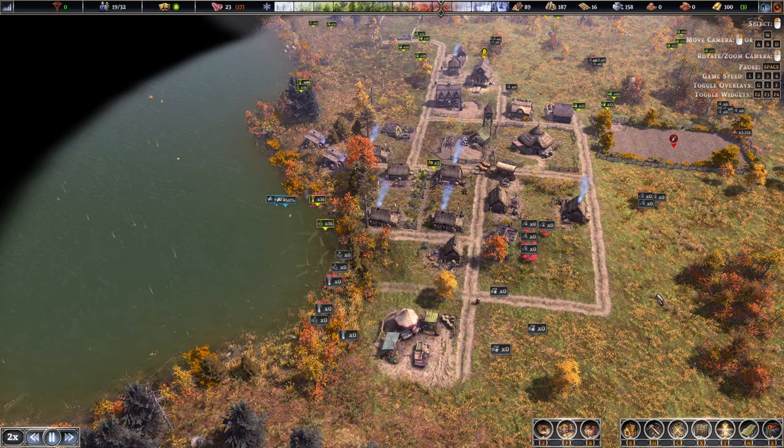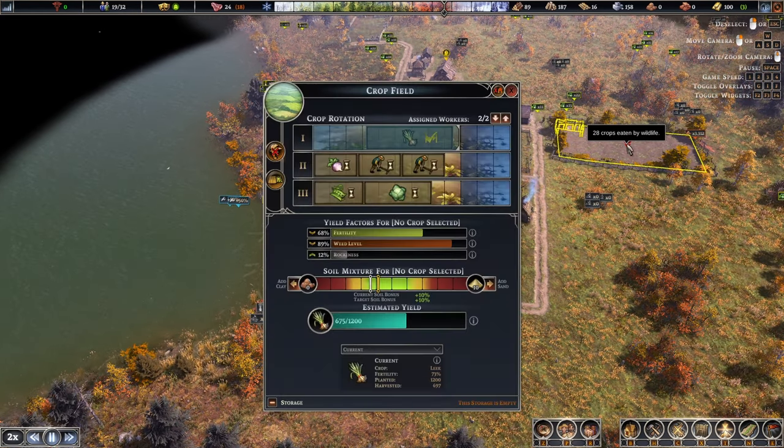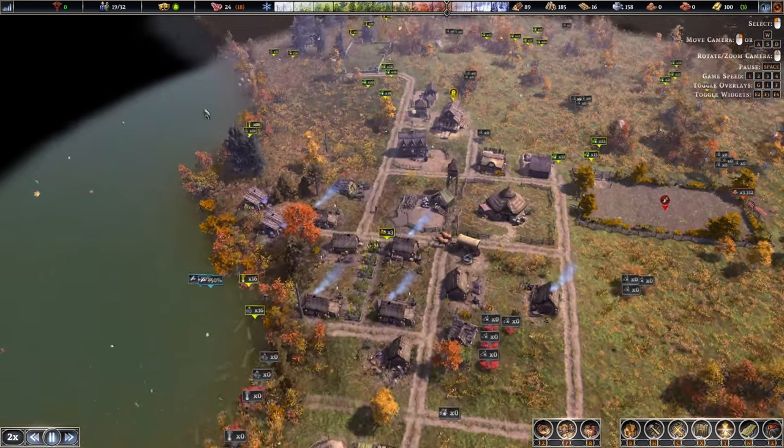Hello brothers and sisters and welcome back to Farthest Frontier, one of the most difficult survival city games out there at the moment, besides Frostpunk. We're doing pretty well here — we just harvested our first batch of crops for the season, finished our leeks off, and I can see we immediately jumped up to 24 months worth of food, but I'm going to lose 18 months of storage from that.